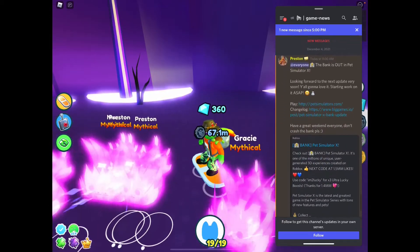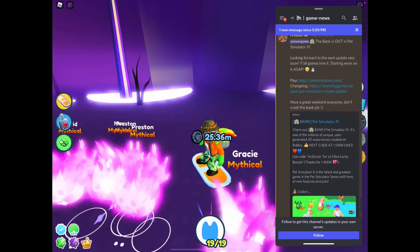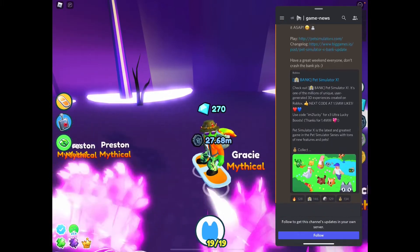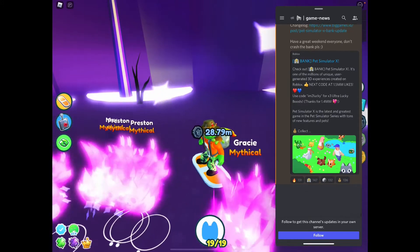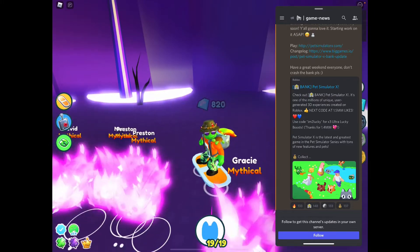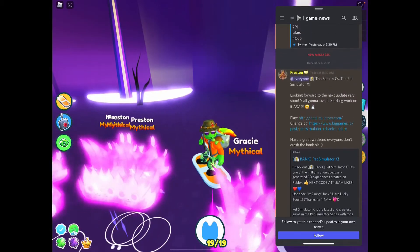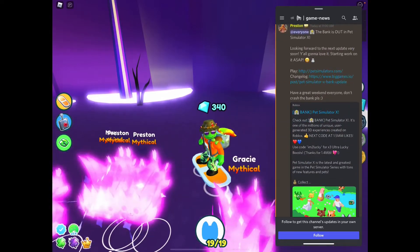Discord just says the bank is out in Pet Simulator X, looking forward to the next update very soon - you're gonna love it, starting work on it ASAP. Looks like it's going to be a little Christmas update. Play changelogs - have a great weekend everyone, don't crash the bank please. So pretty much that's it. Next code at 1.5 million likes. Probably gonna have a little Christmas update coming soon, hopefully.